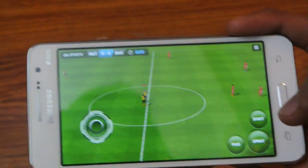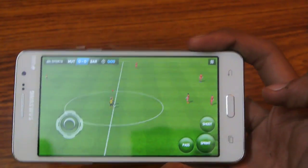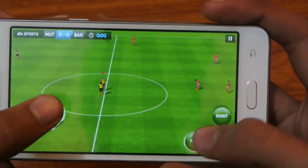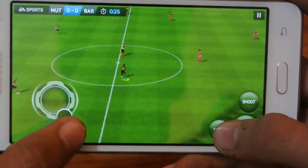Okay, so we have those buttons, like normal buttons like from FIFA 12 — three buttons: sprint, pass, and shoot. So let's see here. Disabled tips — of course I'm a pro.